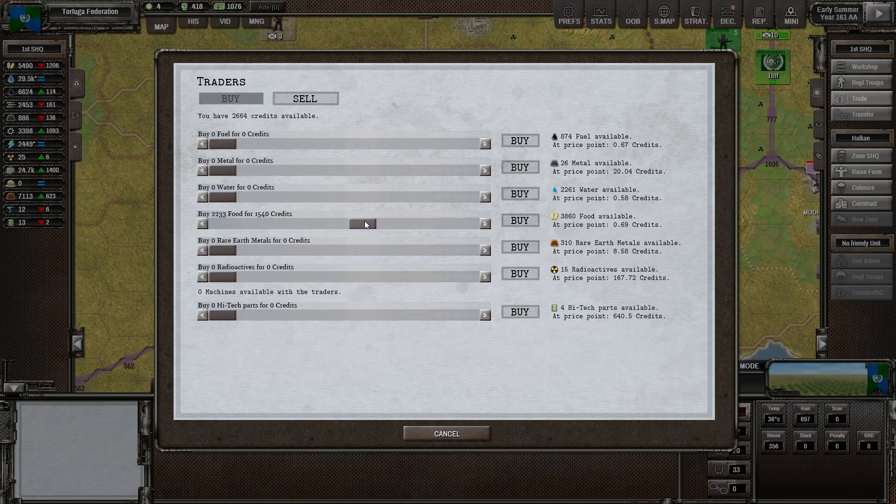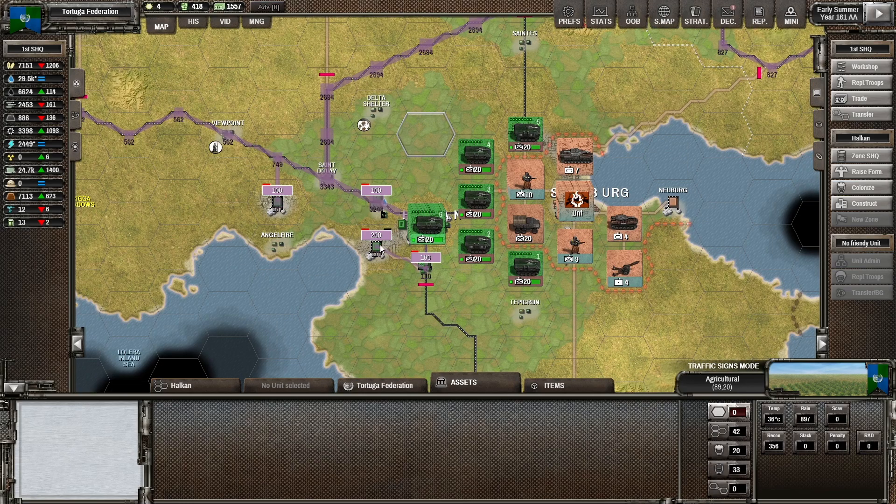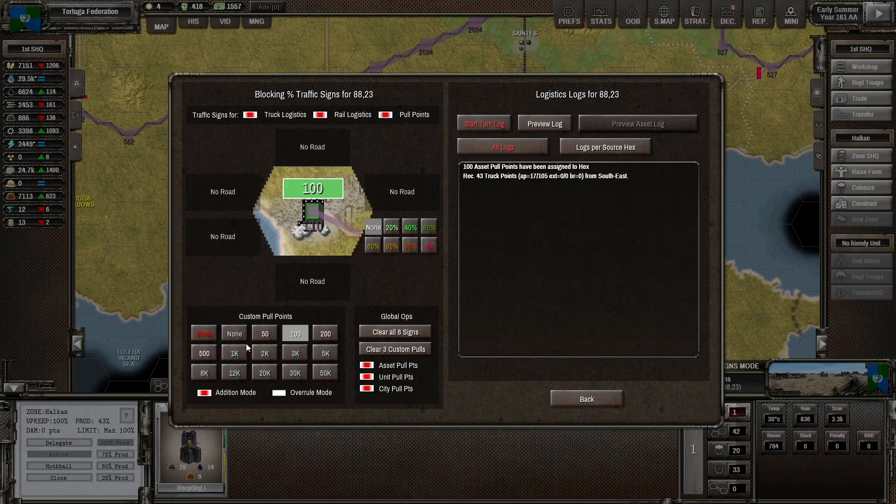Nonetheless, I sell some radioactives and I buy some food. I was debating: if 1,200 is actually our loss, let's get 6,000 worth of food. So 7,000? Did I just do my math wrong? I don't remember. But I wanted 5 turns of food, which yeah, that won't be a big deal.